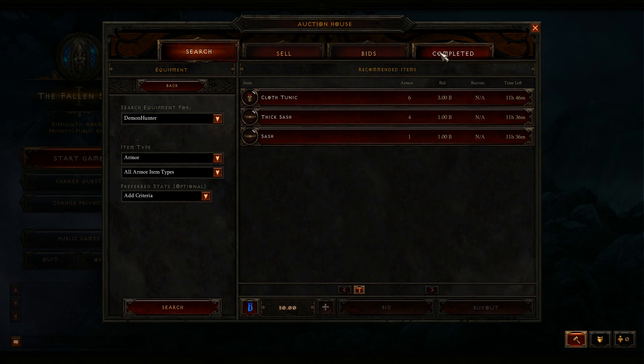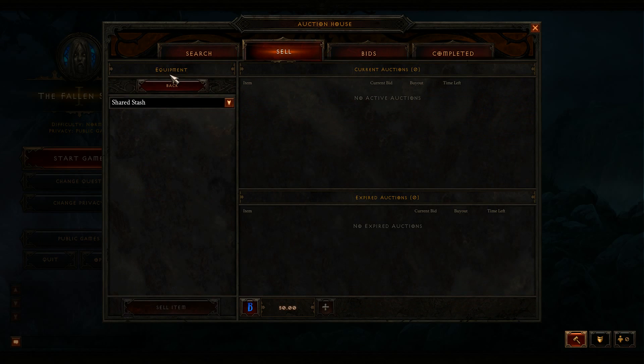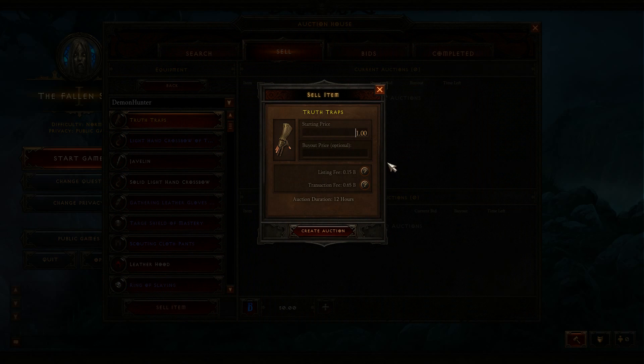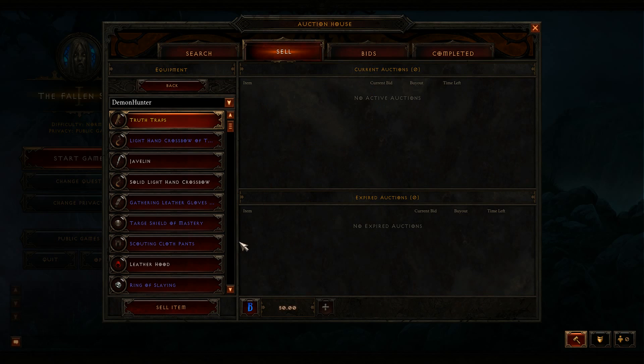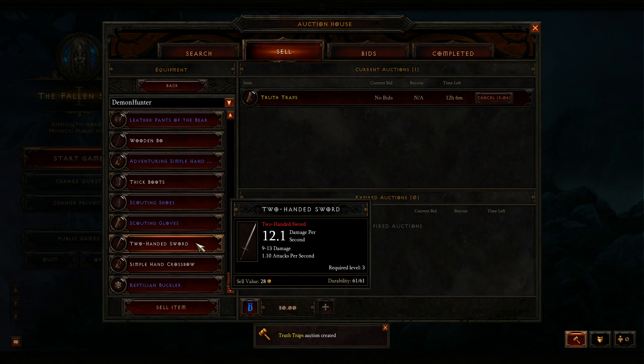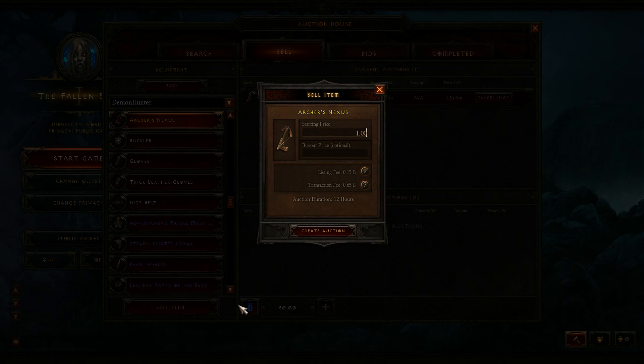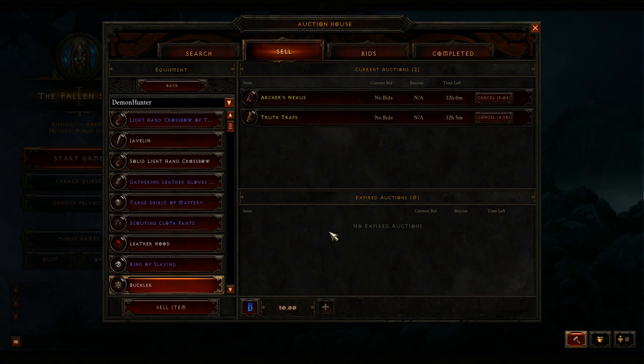I'm gonna go ahead and sell my rares here. What I'm gonna do is put them up for like ten bucks, just because they're rares and I don't need them. We're just gonna sell them both for like ten bucks each and see if anybody bites.